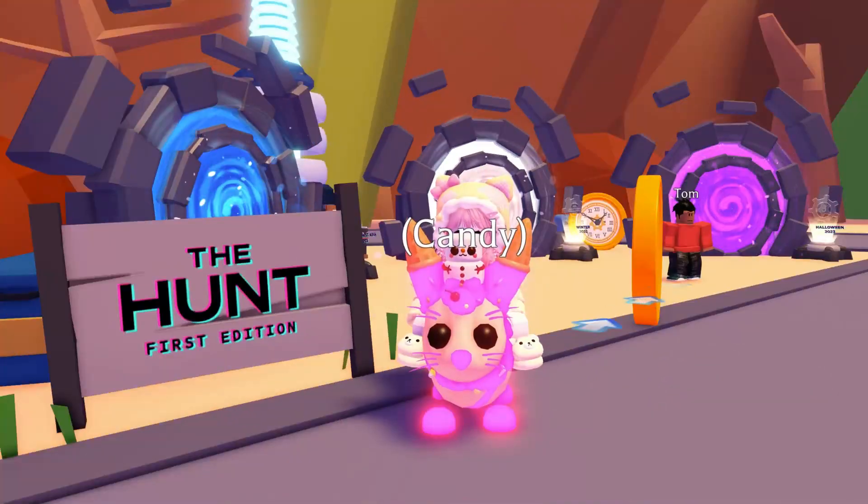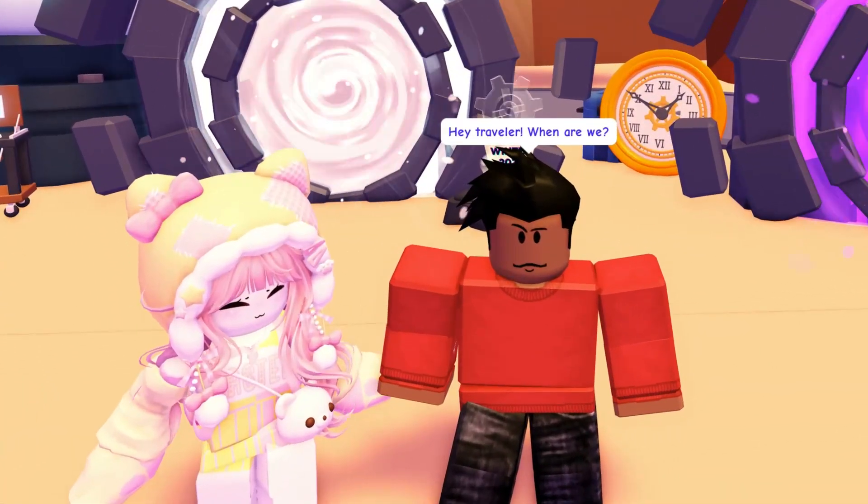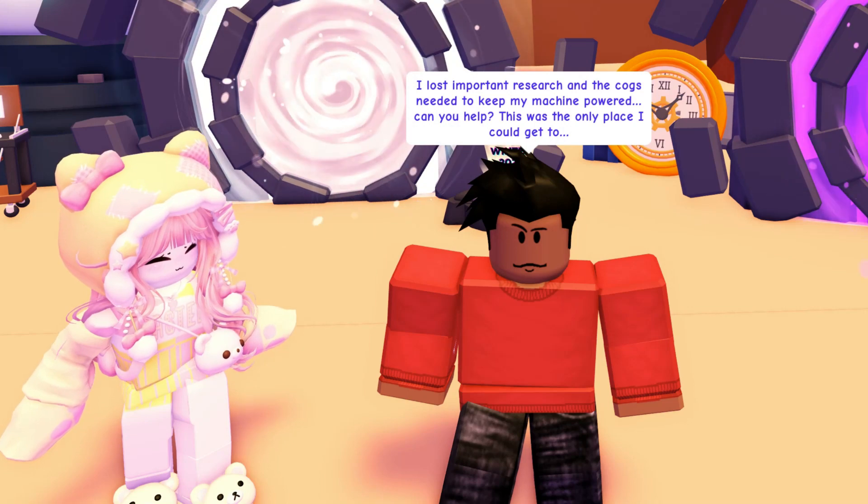To get the hunt badge in Adopt Me, go to the time travel event next to the pizza place. Talk to Tom and he explains that three time travel portals have appeared.